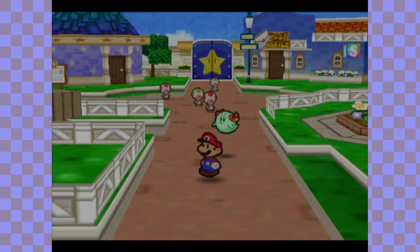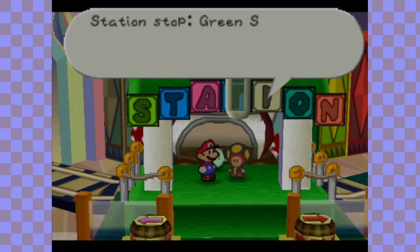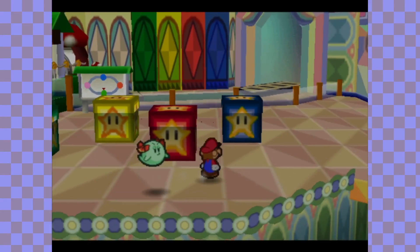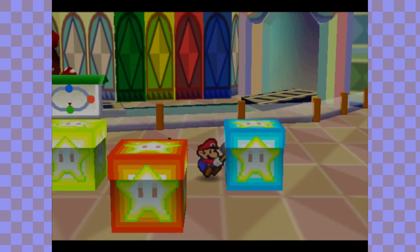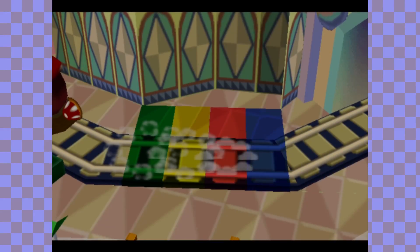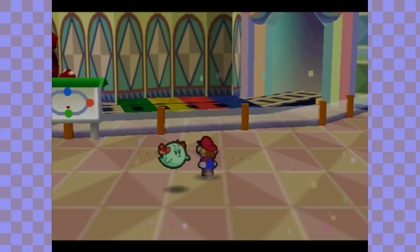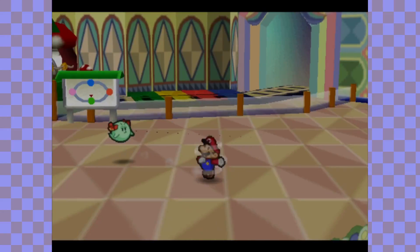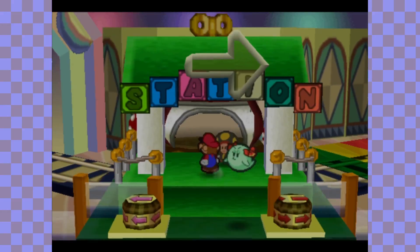On to the Shy Guys' Toy Box again! Here we are back at the Green Station. The order is yellow, green, red, and blue. Remember those blocks I pointed out in the beginning? If you hit them with your hammer in the order they said — yep, got it right! I just realized the four track colors are almost identical to the order they were hit, aside from yellow and green being swapped. You could easily just brute force this and skip going into this section altogether to avoid the Koopa Trolls, but I don't want to do that. We can now go to the Red Station!